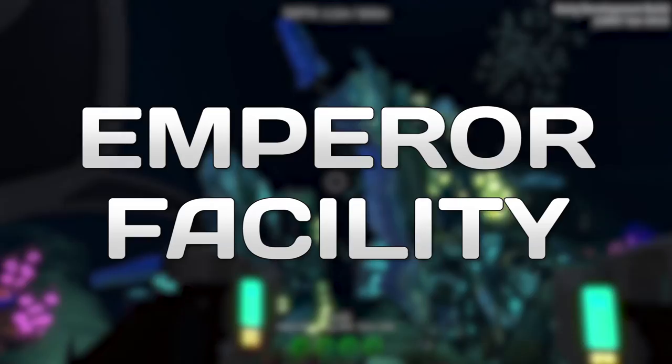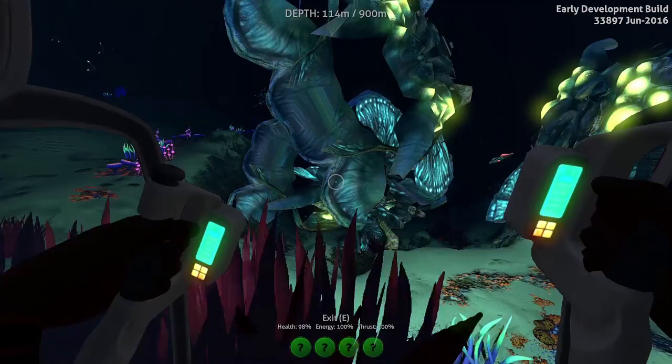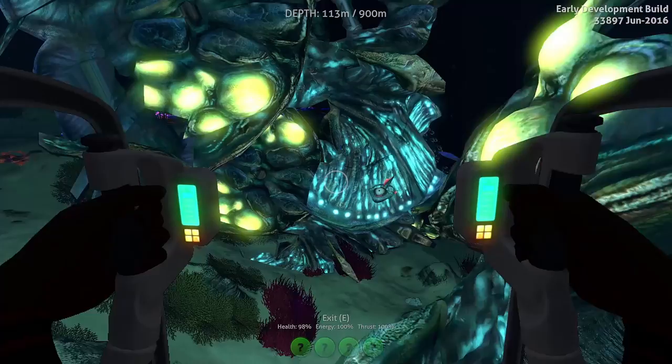The Emperor Facility has been mentioned by a lot of you guys and I haven't been there just yet. I don't know if it's a complete biome, but we're gonna take the exosuit there. I just wanted to show you this nice little thing - I killed the reefback with the drill arm of the exosuit, and this is one of the most shocking scenes in Subnautica yet.